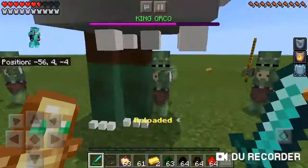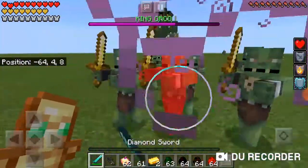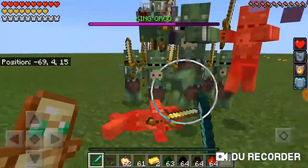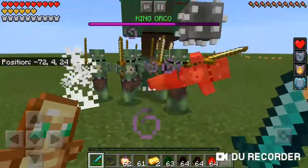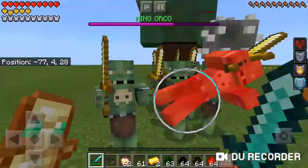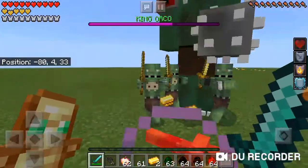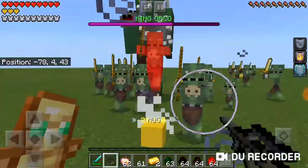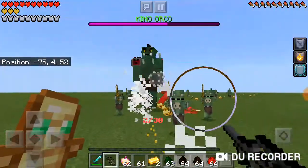Oh my goodness, he keeps spawning in minions and he's doing a lot of damage. This is the first boss — I think it's the easiest. You may want to have a ranged weapon for this boss fight. It spawns very rarely where normal orcs would spawn. They do spawn naturally as well, and I'm gonna have to use ranged.